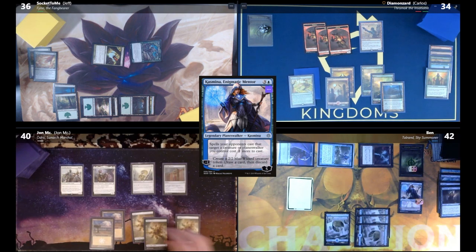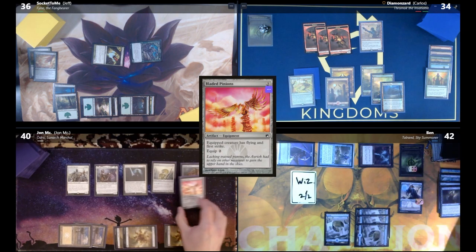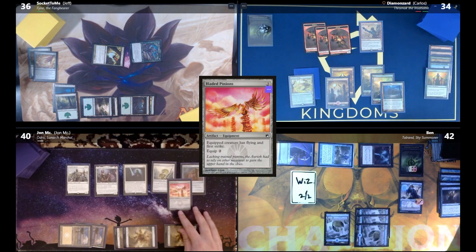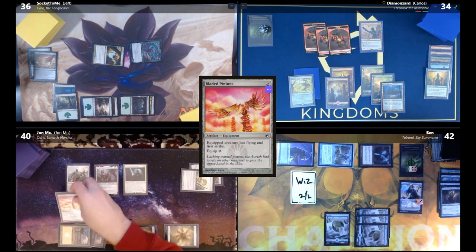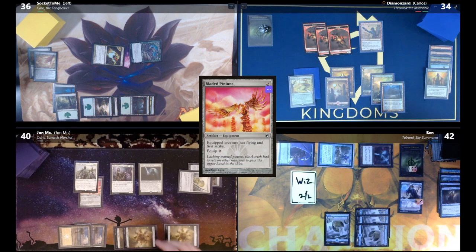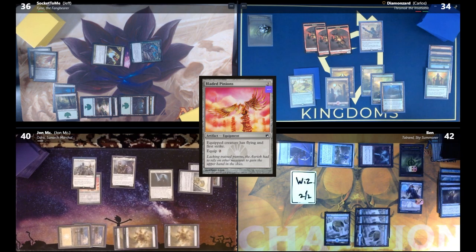John draws, plays Plains, and casts Audric. He casts Bladed Pinions — costs one less thanks to Danitha — equipping it to Benalish Marshal, giving Flying and First Strike. He moves to combat; all his creatures gain First Strike, Vigilance, Lifelink, and Flying. He swings Danitha and Benalish Marshal at Jeff for six.